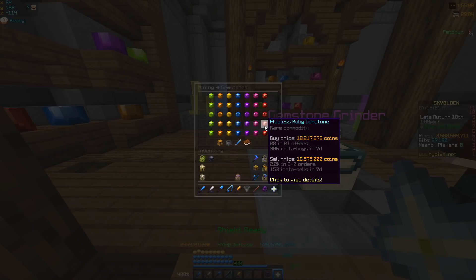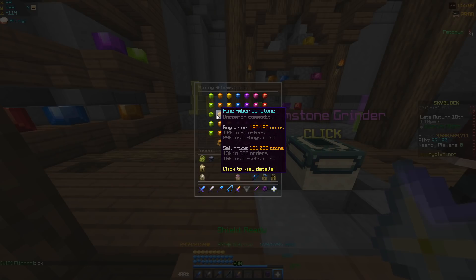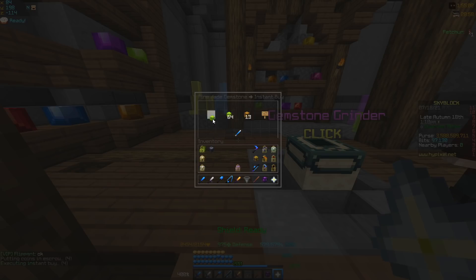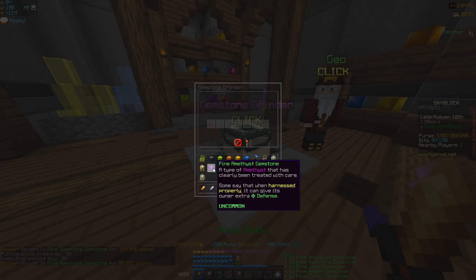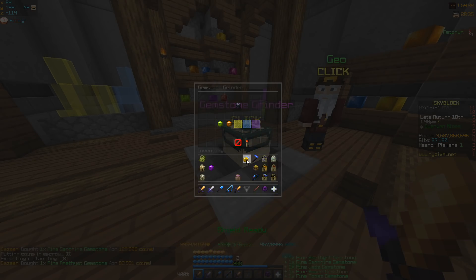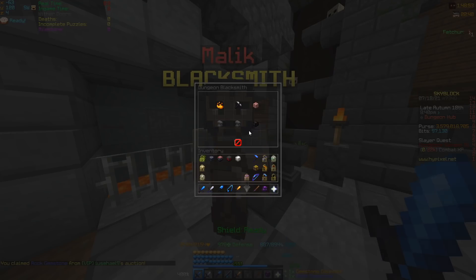Because I am a broke boy and I don't want to waste all my money on items that will go down in price, I am going to equip my gauntlet with all five fine gemstones — auspicious reforged and recombobulator.